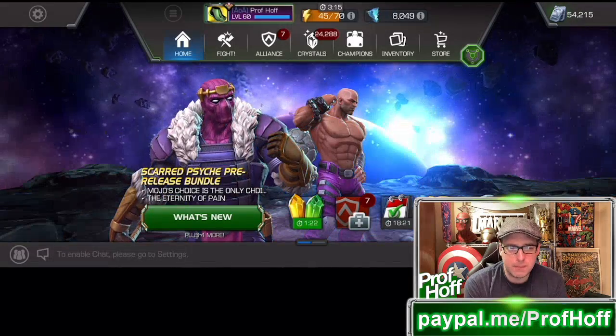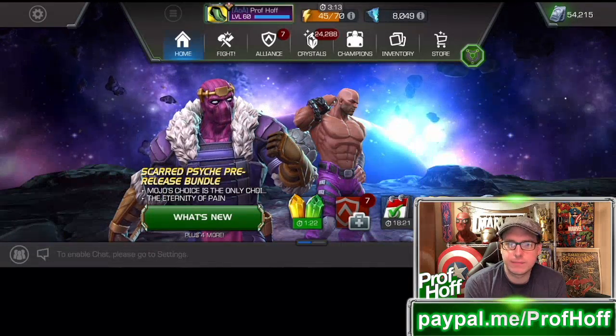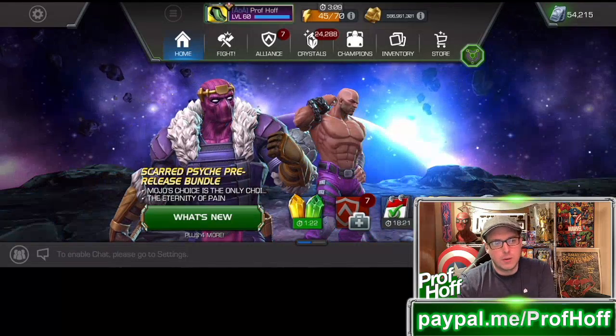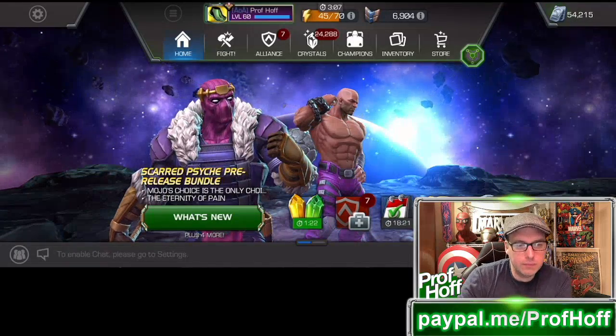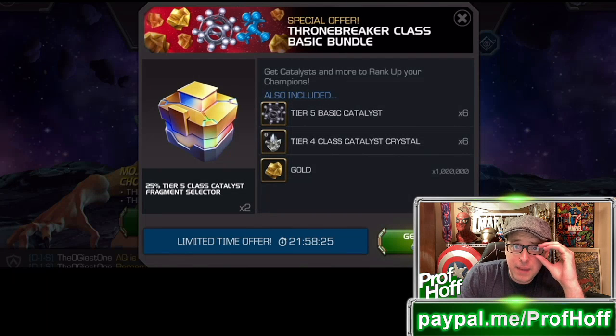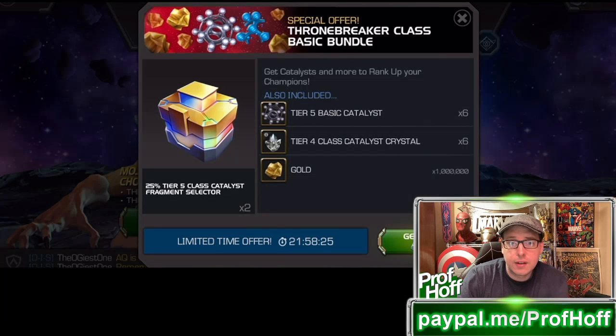So I'm doing my best to be a man of my word. Here's the deal: when you leave the screen and you go to the Thronebreaker class basic bundle, you get six tier five basic — fully formed tier five basic — and six tier four class catalysts, which if these were selectors would be really solid.